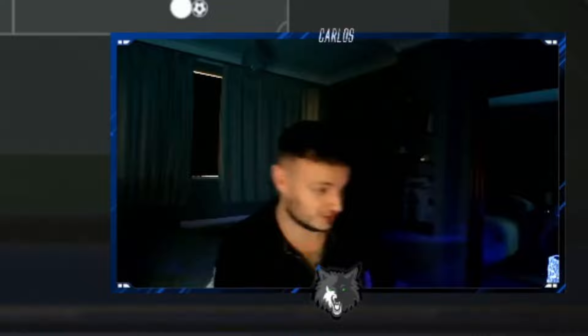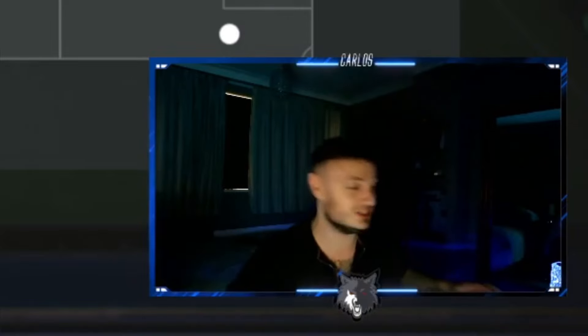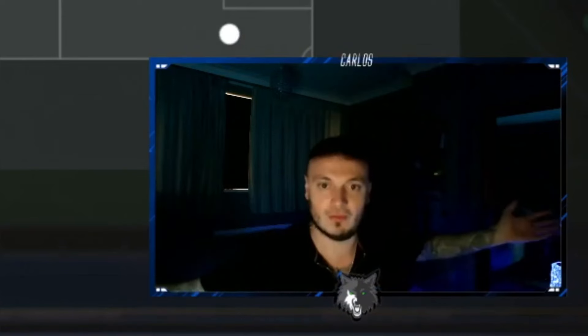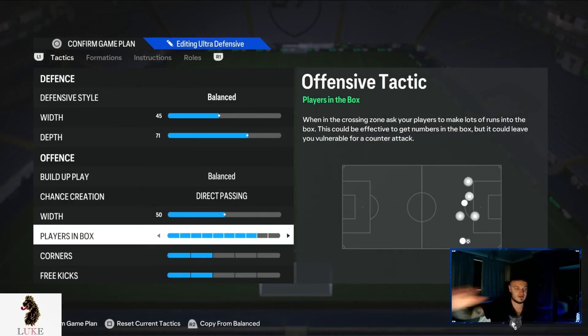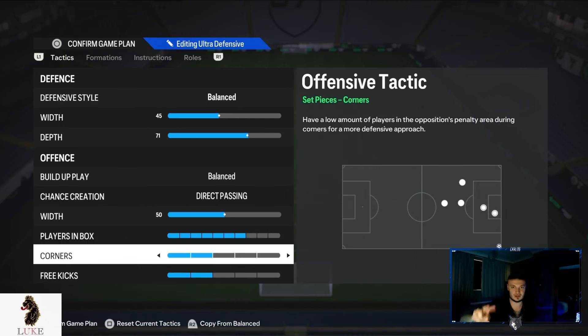Players in the box — seven. The more players we have in the box, the more likely we are to score. It's simple and effective. My spreadsheet and data back it up: more players in the box equals more goals scored, but we don't go completely yolo either. Corners and free kicks are reduced from three and three down to two and two, to stop us getting counter-attacked from our own set pieces.